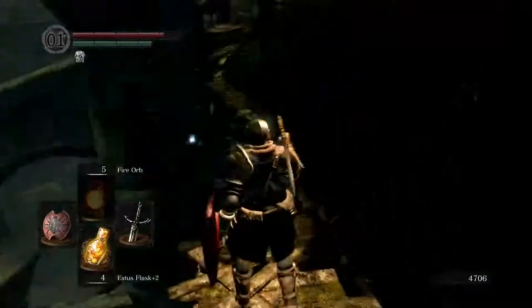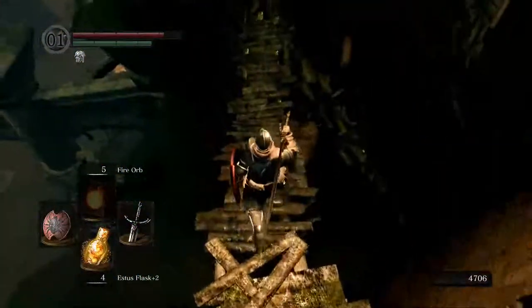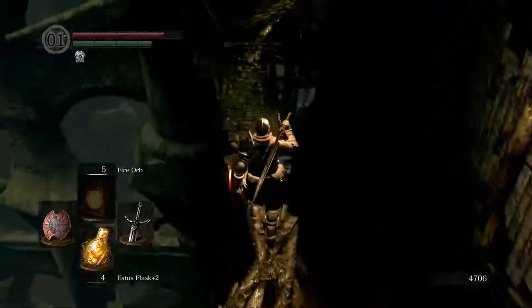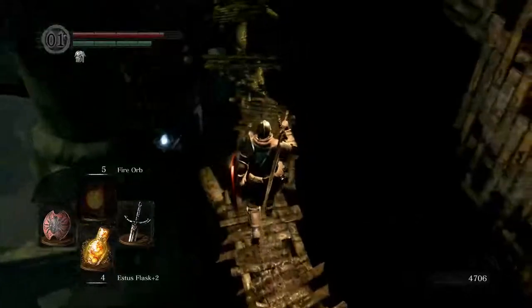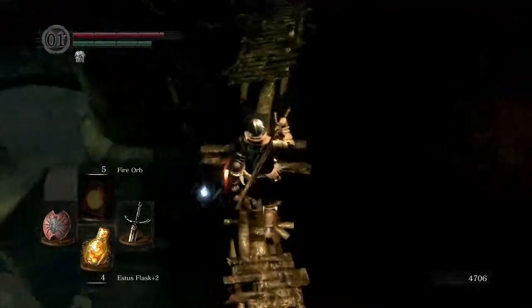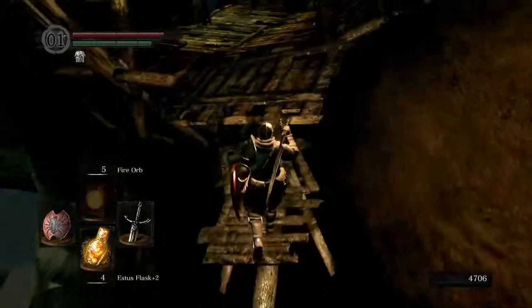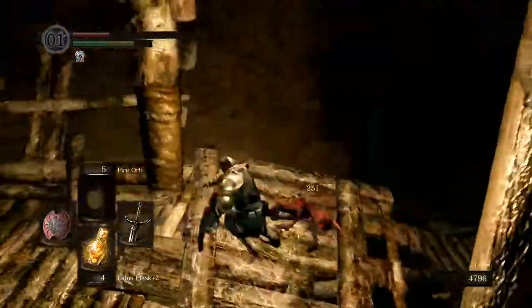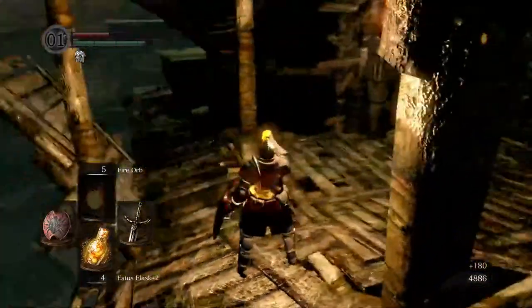Remember that rickety bridge from before? Well, that was easy mode. This is where things can get really ugly. Definitely take your time when doing this. And another dog — just for fun. But they go down pretty easily.